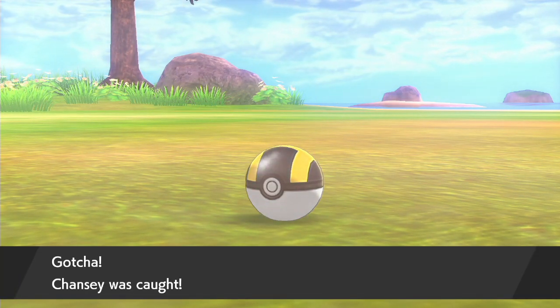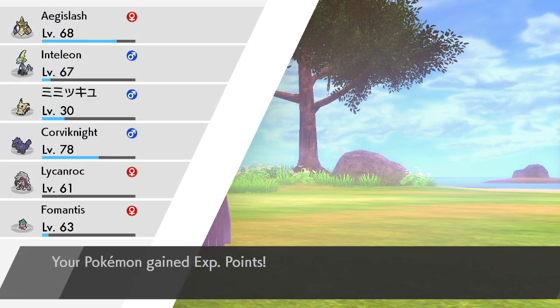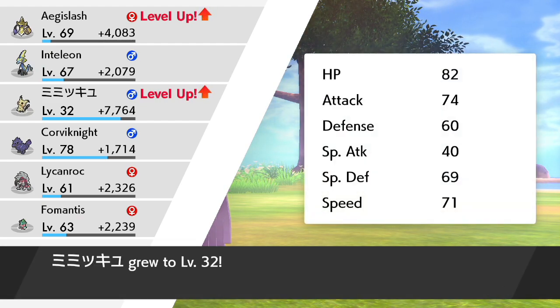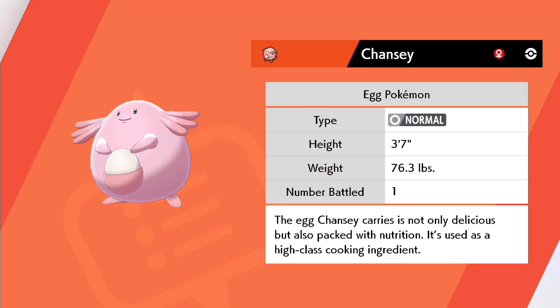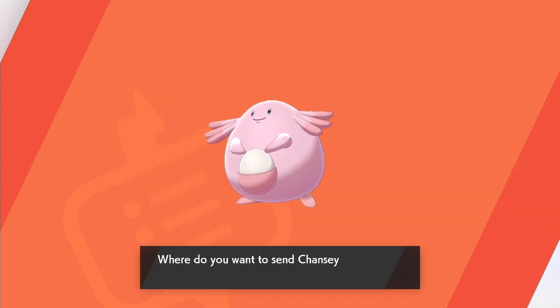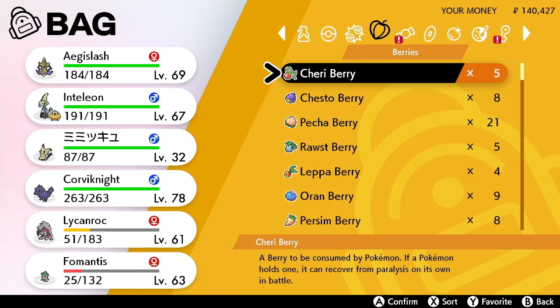There we go, there's the Chansey — should be a ton of experience. Definitely a ton. Unfortunately not enough to move Fomantis along, so I think we're going to go ahead and just use another candy on Fomantis. This is Chansey, the Egg Pokemon. The egg Chansey carries is not only delicious but also packed with nutrition — it's used as a high-class cooking ingredient. I'm amazed that Chansey never gets really pissed at us for cooking with its eggs.